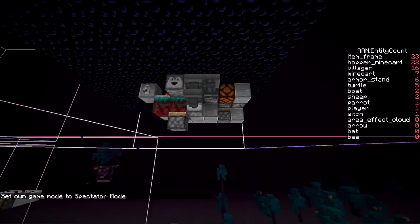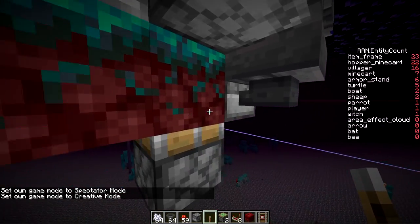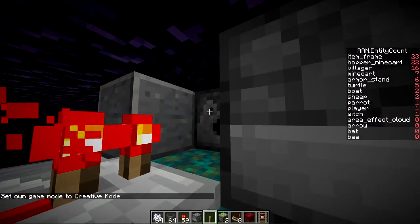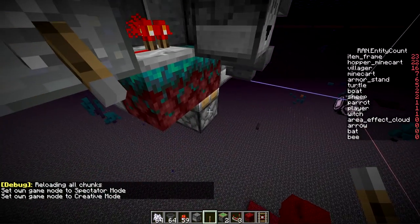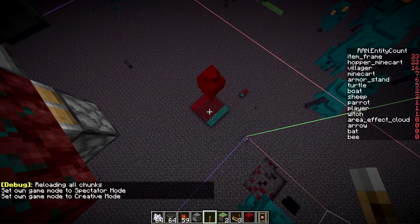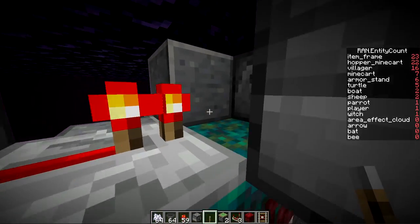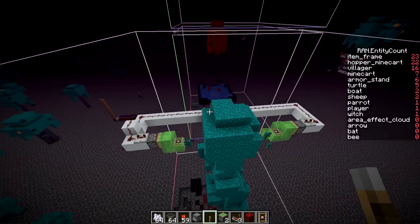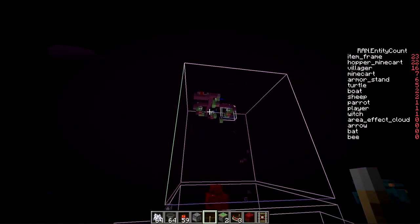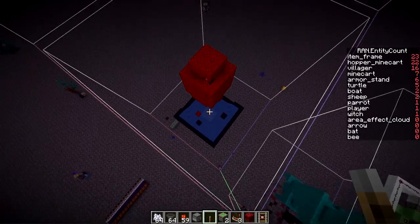The setup has one dispenser that bone meals the bottom nylium piece, and a second dispenser that bone meals the top when a fungus spawns. If the tree doesn't grow after a second bone meal, a piston pushes up and breaks any other foliage, then it keeps retrying. As soon as the tree grows it becomes a solid block, which connects the circuit. Then TNT comes in to destroy it all and collect the items — very similar to other AFK fungus giant tree farm designs.